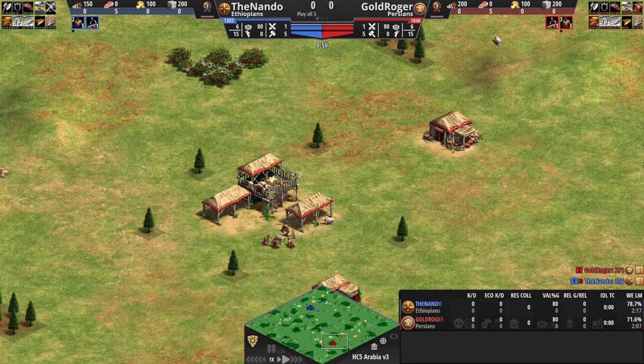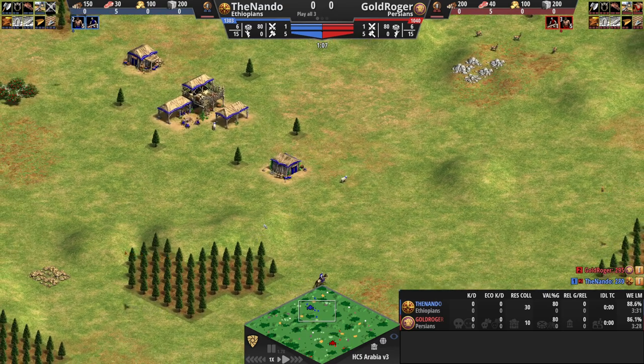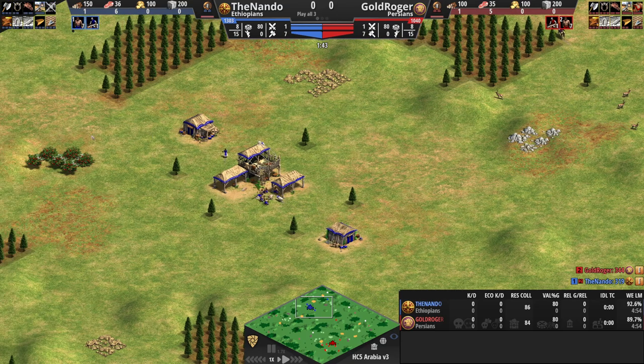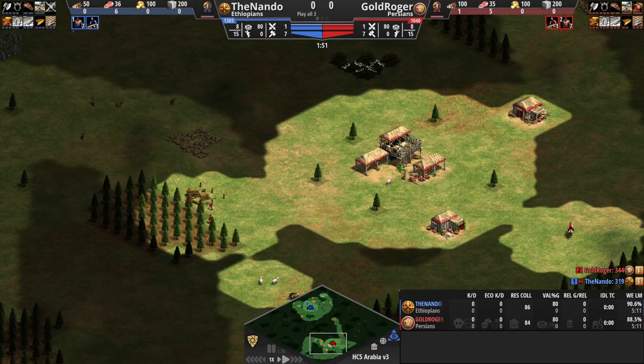The organization was great. Me and Gold Roger made a deal during the event — we decided that if both of us made it without fighting each other during the tournament, we would play a show match against each other. So this is a play-all-three series. We did a draft of maps exactly like a best-of-three series from the Hidden Community Cup. If you want to see how the map draft went, check the description below.